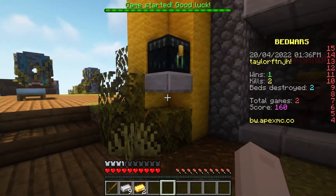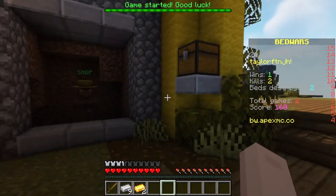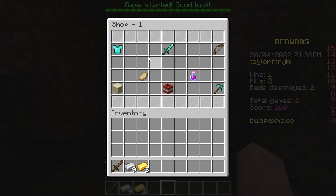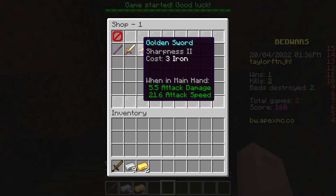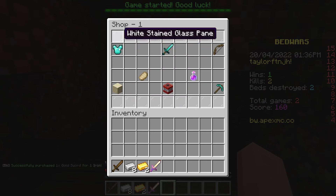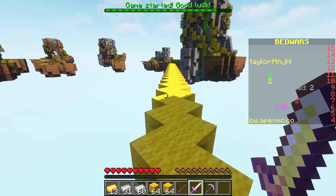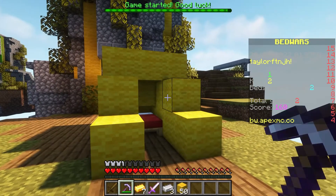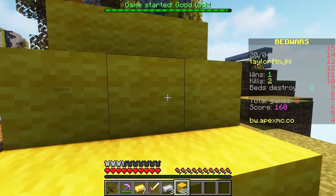With these currencies, you can visit the two shops available on either side of your base. This is where you can purchase tons of different armor sets, tools, weapons, and blocks. Each item will play a massive role in both offensive and defensive situations. Blocks will be helpful to build across to other players, or you can also use them to protect your own respawn point.